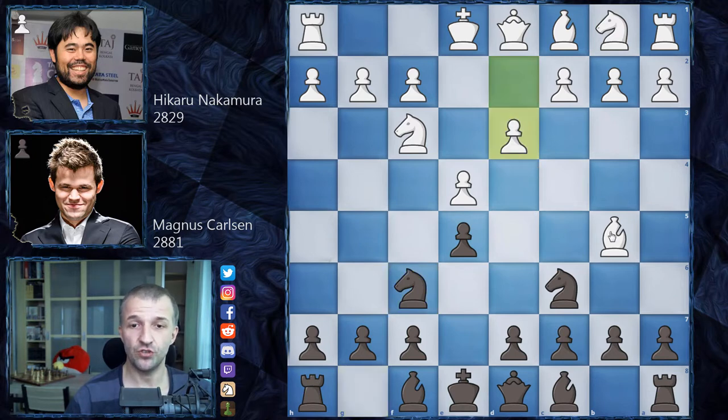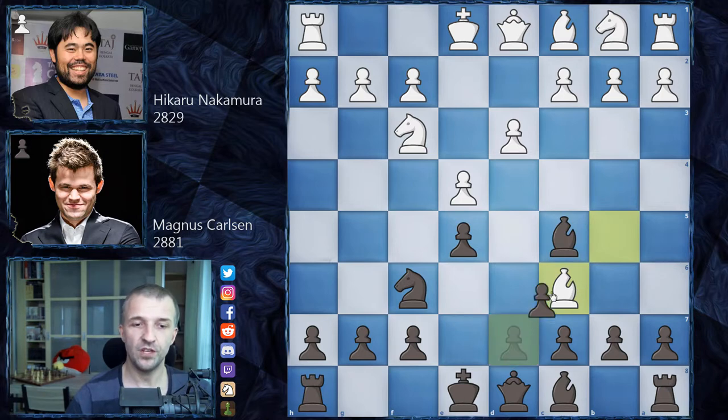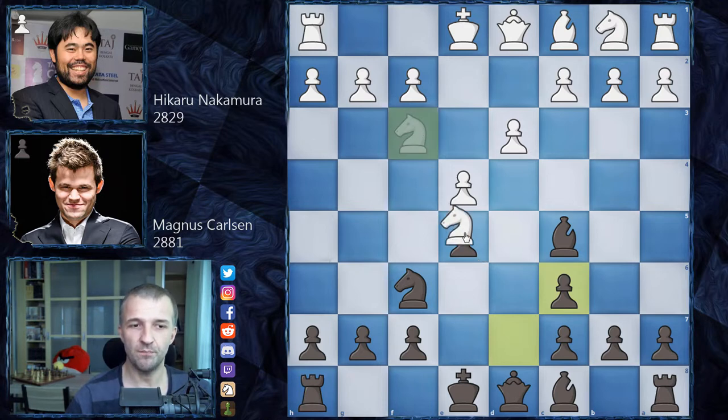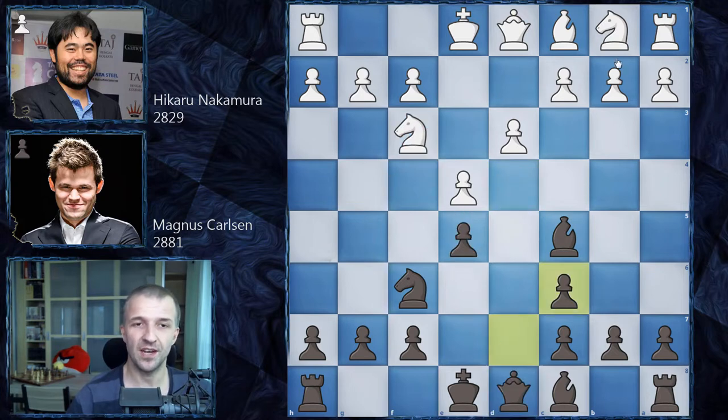However, Nakamura prefers the more solid line with d3. Everything is normal — bishop c5 takes control of d4. Knight can jump to d4 attacking the bishop, which is why c3 can be played to kick the bishop back to c2. Hikaru instead plays bishop takes c6. Important: a knight cannot take that pawn because queen d4 wins the game, attacking the knights and threatening checkmate. So Nakamura correctly plays knight d2.